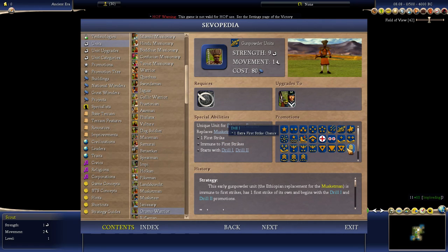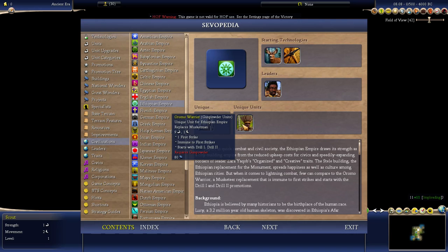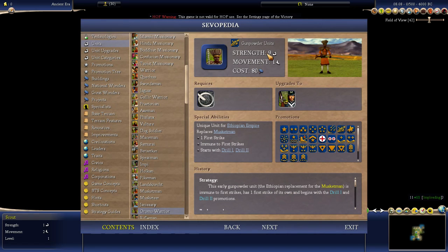The Oromo Warrior build has a lot of first strikes — it has one first strike on its own and starts with two first strikes. The way first strikes work: if two units both have, say, nine strength and attack each other, they should have 50-50 odds. With first strikes, they go through a series — who got 50% on the other — and the first strike enables them to hit one time before the other unit gets a chance. So this guy will be able to hit three times before the other unit with nine strength can even hit him.